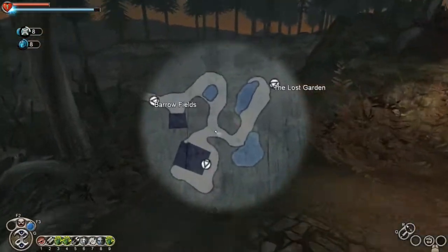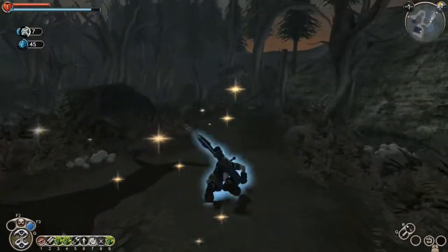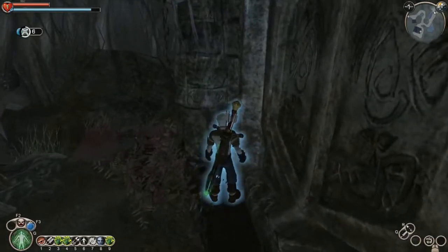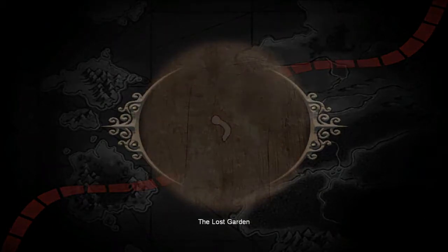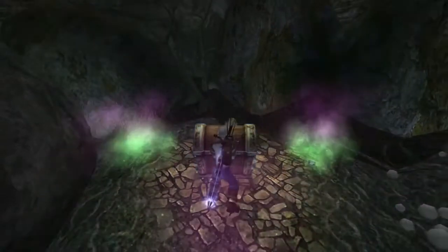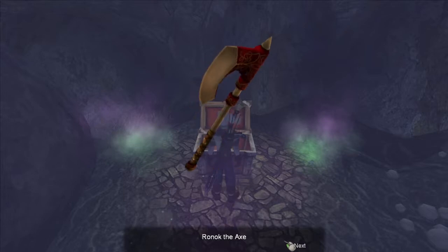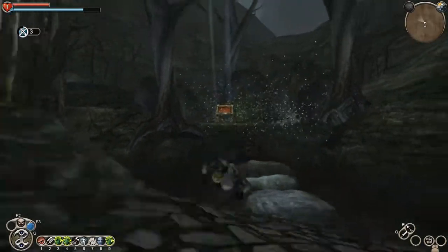We can see that we now have a load zone available to us. I'll throw up a physical shield because of the exploding spores here in the Lost Garden — and there we go: Ronok the Axe.